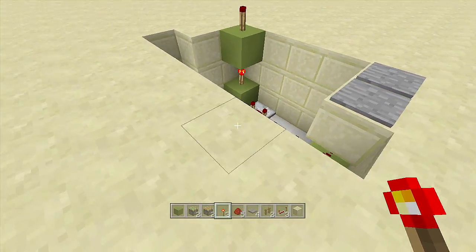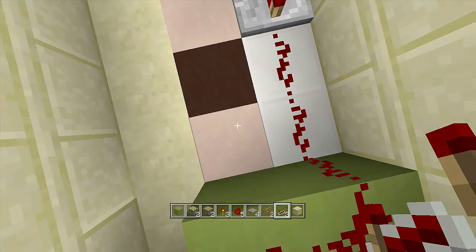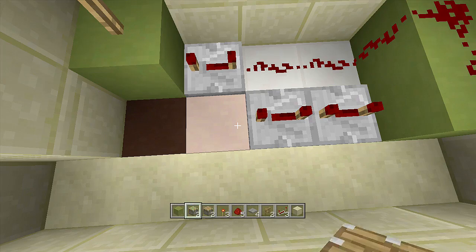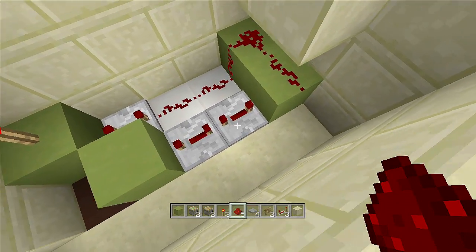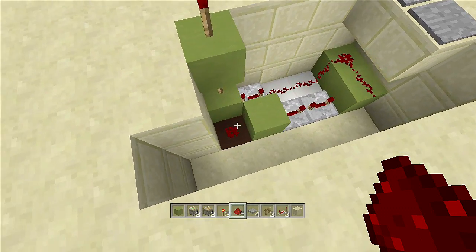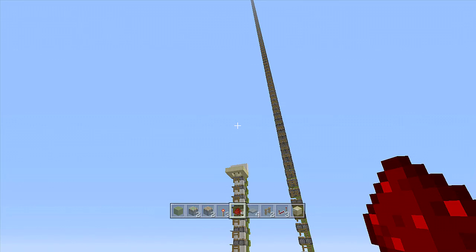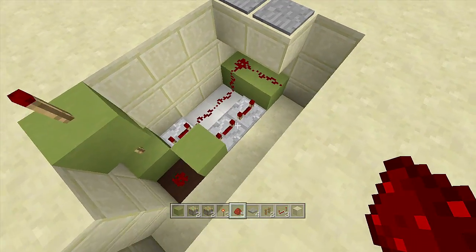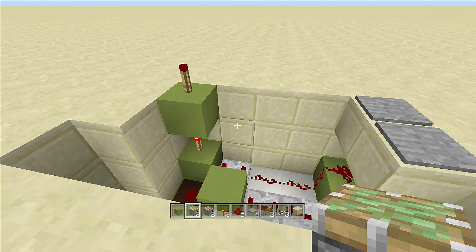Off the other side of the redstone dust, place two repeaters on four ticks delay, with a block in front and a piece of redstone dust in front of that block. That's the simple input for making the elevator go maybe 10 to 15 blocks high. The hopper input will be shown later — first let's build the elevator layers.